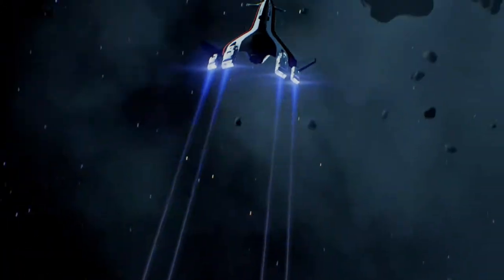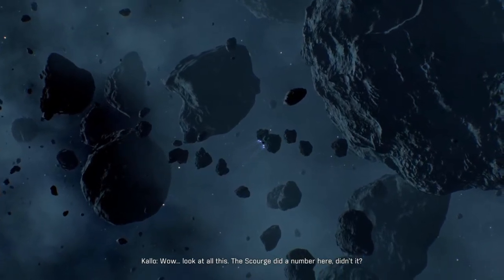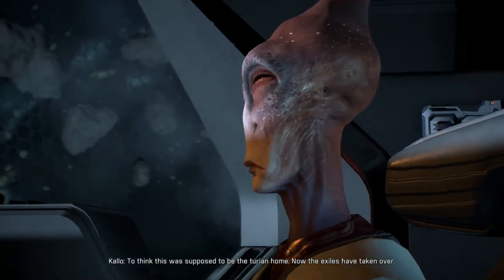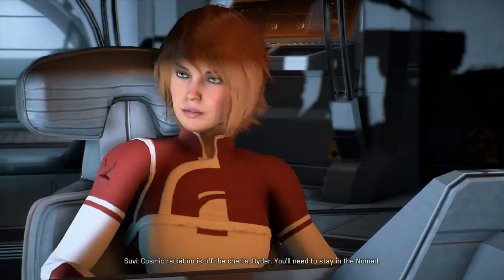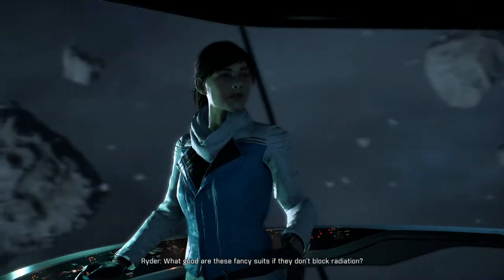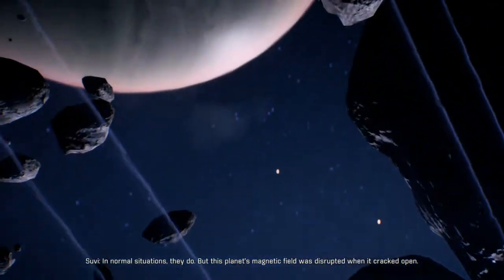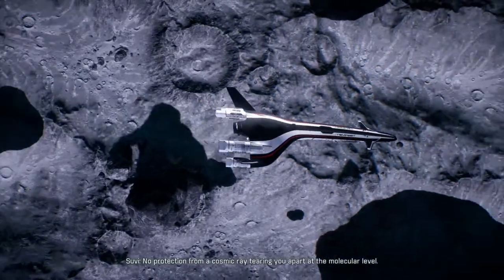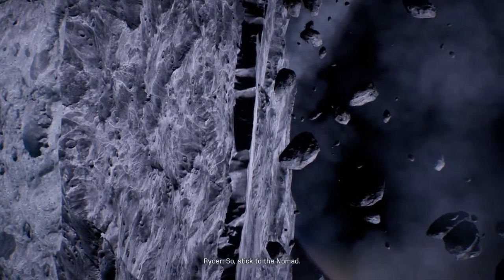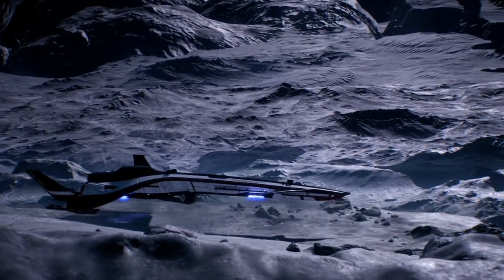So we're taking Vetra and Drack on this one. Apparently this is where we needed to go. Look at all this — the Scourge did a number here. To think this was supposed to be the Turian home. Now the exiles have taken over. Cosmic radiation is off the charts. You'll need to stay in the Nomad. This planet's magnetic field was disrupted when it cracked open — cosmic rays tearing you apart at the molecular level. But why does the Nomad protect me from it? Descent engine engaged.